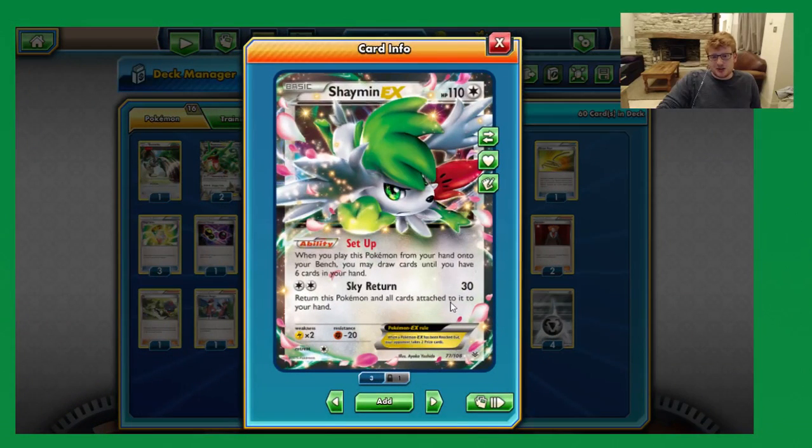Following on from that, we have the four Shaymin EX. The full four count is pretty nice in here — again, just access in the early turns. You want to see Shaymin as often as possible because it's a big combo we're going for here, and we need to set up to draw a lot of cards.